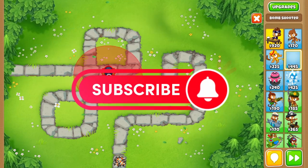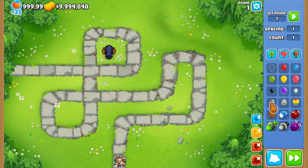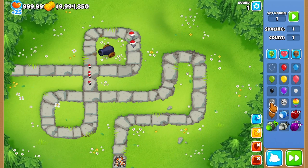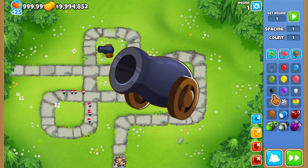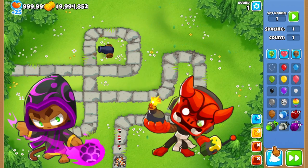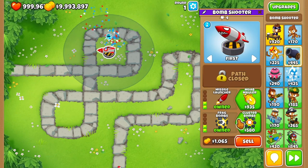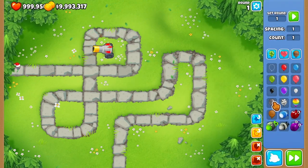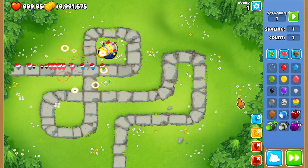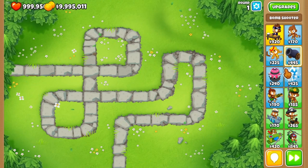What it do, it's your boy Paddle Thumbs. In this video we're gonna show you my favorite way to pop lead balloons as well as camo lead balloons. If you've ever lost to lead balloons or camo lead balloons, you understand how irritating this becomes. But first off, we're gonna start out very strong with the absolute best tower for leads.